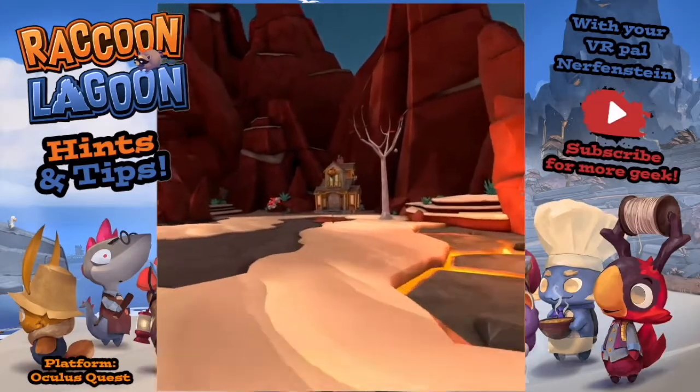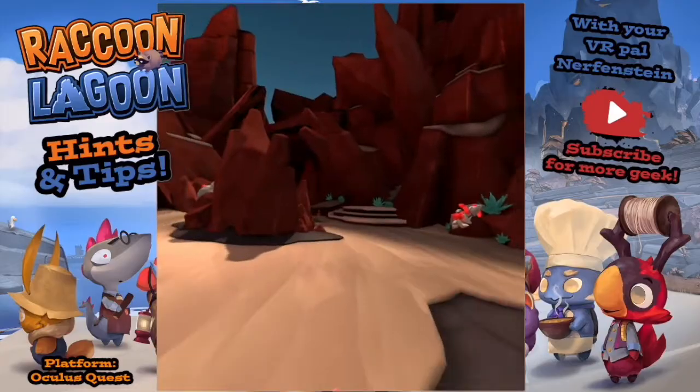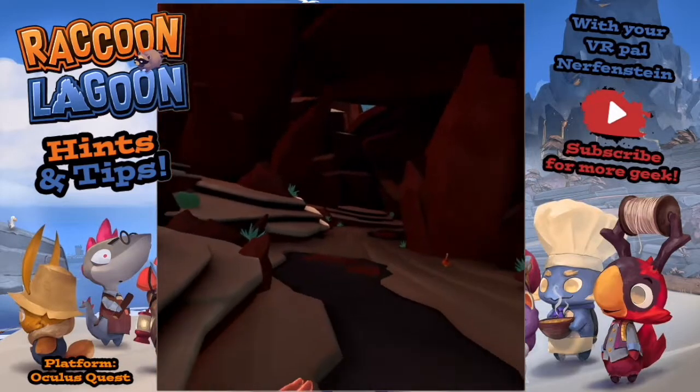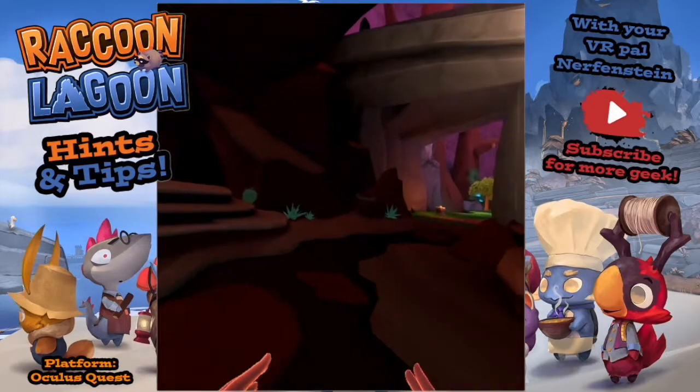I should point out: in the spoiler level we just showed, there's also part of a phoenix egg in there, so you will need to go in there to get that.